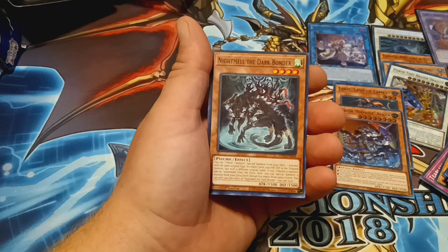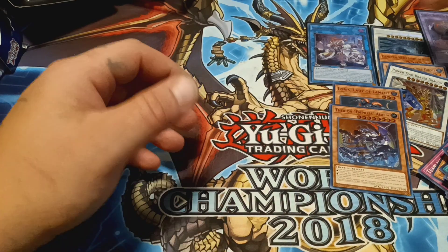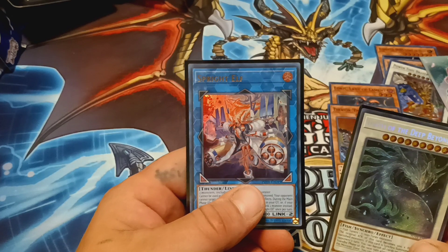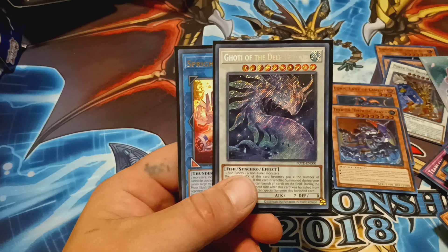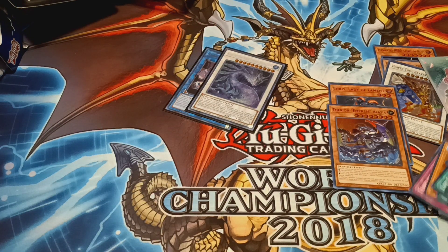We didn't do too bad — Dark Bonder, another Sprite Carrot. We pulled a Sprite Elf, which is not too crazy, but we also pulled a Deep Beyond on our first pack, which is absolutely insane. I appreciate y'all watching — don't forget to subscribe if you haven't already. Feel free to comment down below and let me know what you'd like to see opened. I'll be more than happy to try to get my hands on it. Thank you for watching!